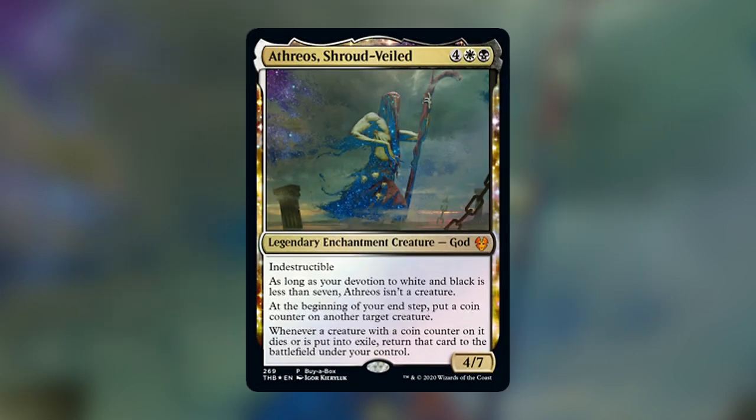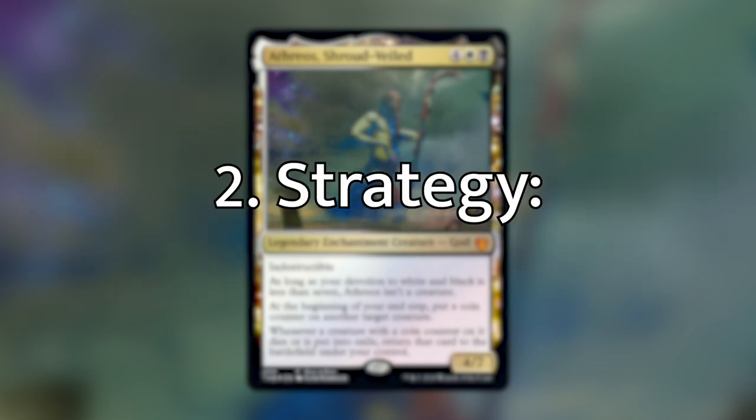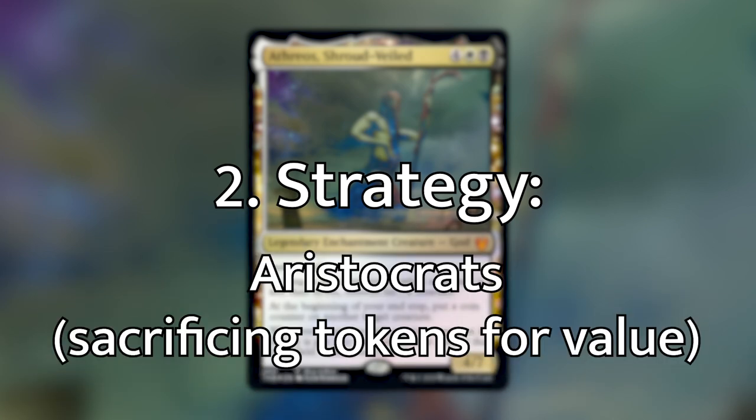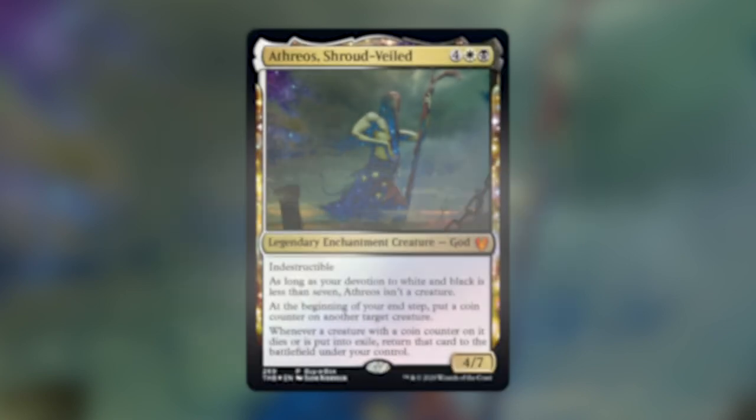Let's go through the sixfold path of building a commander deck. The first step is choosing a commander — today that's Athreos, Shroud-Veiled. The second step is deciding our strategy. When I first saw Athreos, I was thinking of an aristocrats style deck, however what I found out is that his real ability lies in a reanimator strategy.